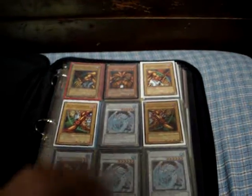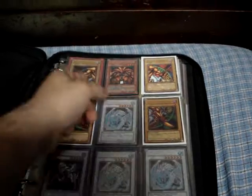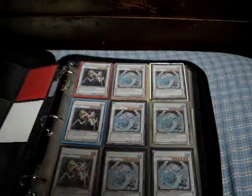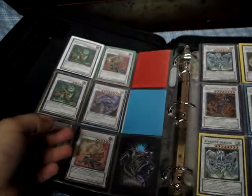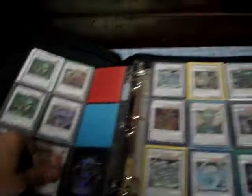So we have a set of Exodia: MC1 head, Ultra pieces of left leg and right arm, and then a common left arm and right leg. We have 6 Brionac, 3 Catastor, all Hidden Arsenal. We have 3 Naturia Beast Hidden Arsenal, Mistworm Hidden Arsenal, 2 Ultra Hunlai - this one's first edition head.